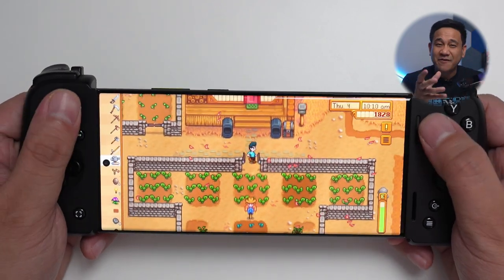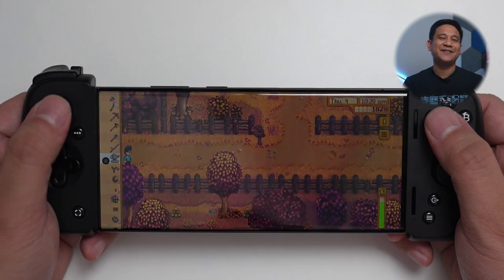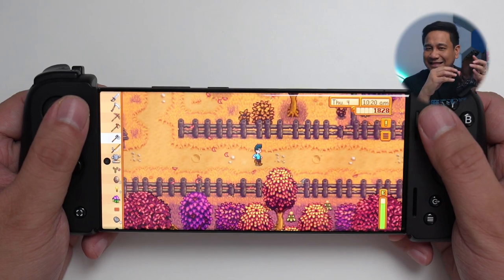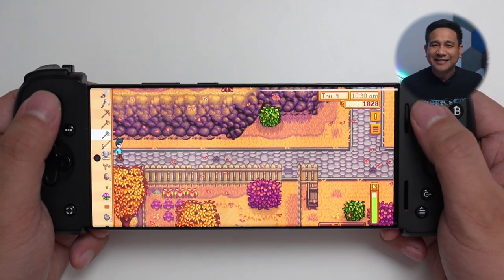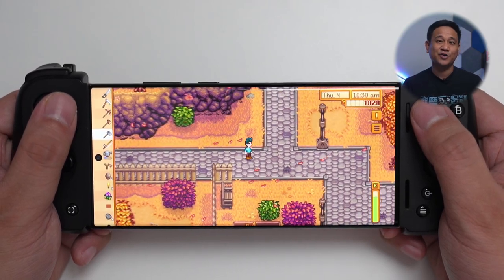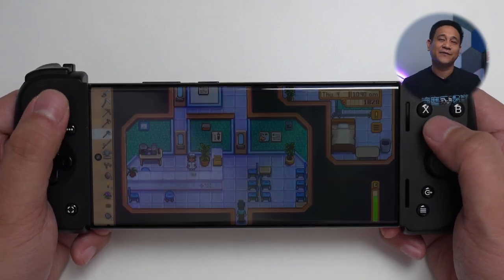If you're looking for a farming and sim game, you'll never go wrong with Stardew Valley. I know that this isn't something that will push the phone to its limit because the game is pixelated, but this game is still enjoyable to play. The game is highly rated on Steam and Google Play Store and I totally encourage you to play this one on the Galaxy S22 Ultra or on your Android device.